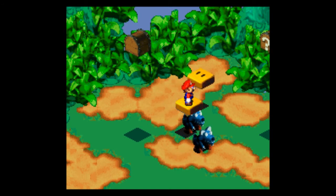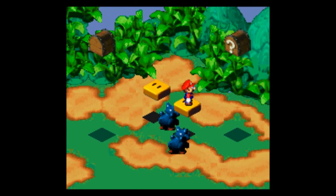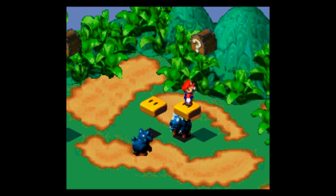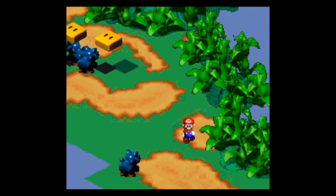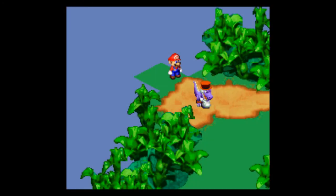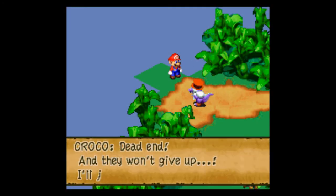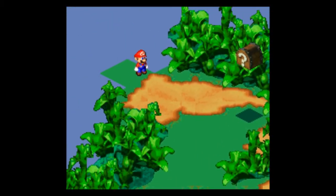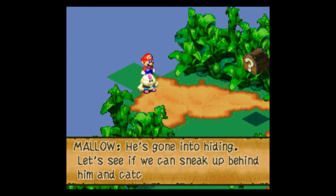Now I've got to take this platform all the way to the right and get an item — another heart. This is the last group. You just have to sneak up behind him three times and then it'll initiate the boss battle.